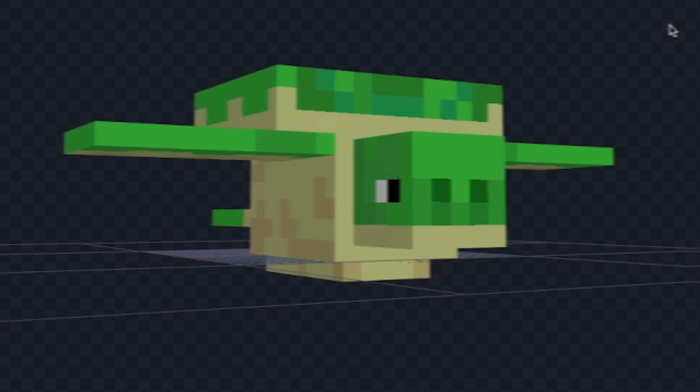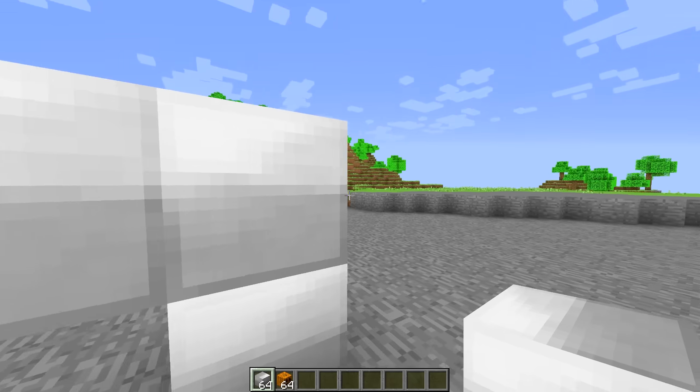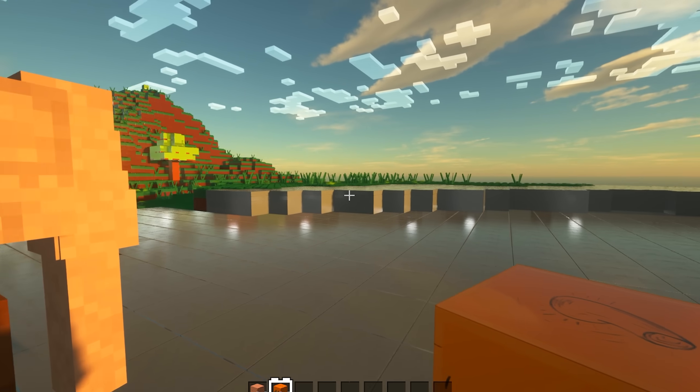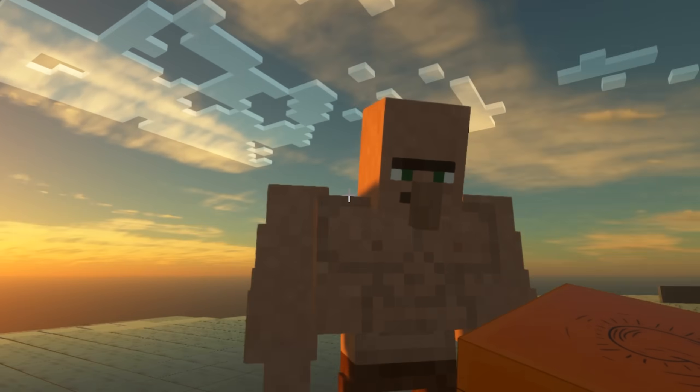Now let's see all the mobs in game. Alright so we're in a new location but the game still looks the same. So let's spawn in our first mob - the iron golem. In 3, 2, 1, boom. Oh my gosh, what in the world am I looking at right now? Look at the iron golem - he came out amazing.